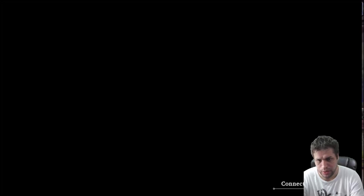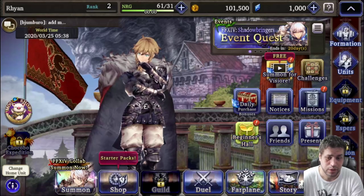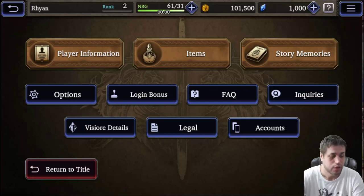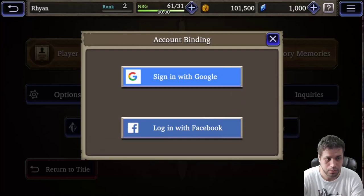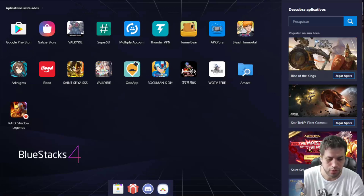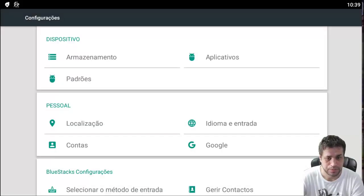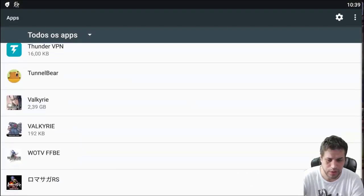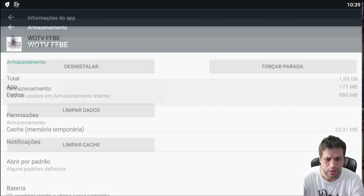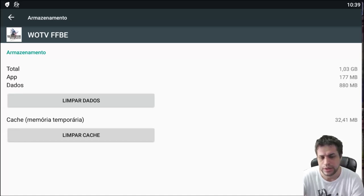Now we should talk about how you re-roll — it's very easy actually. But like I said, you can't do it without re-downloading all the data. You have to go to your home screen on your emulator or mobile phone, click on Settings, choose your application, click on Storage, and then clear your data. It will start again. This is the only option for people without root.